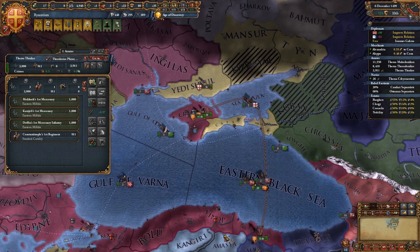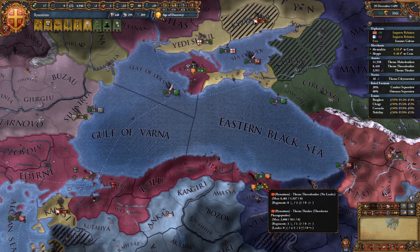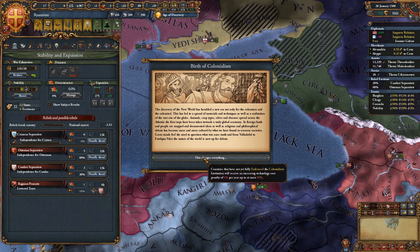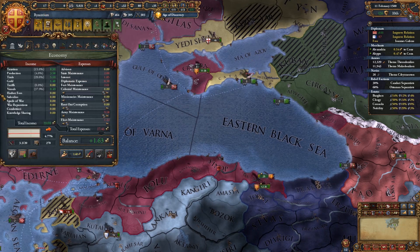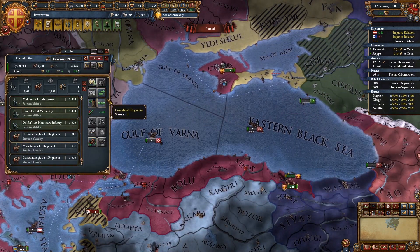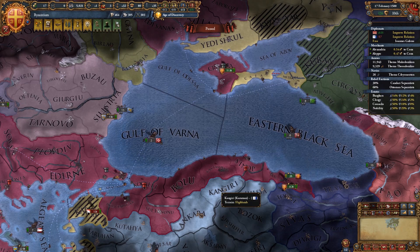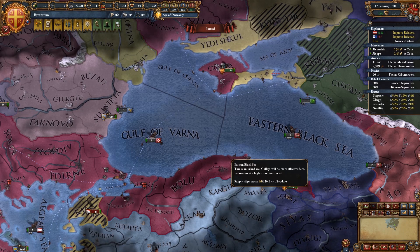We can gain national unrest reduction but still lose a little bit of money. Let's see if this has calmed down. Be nice to have more of our forces over here, but we'll take what we can get. I'm guessing our army maintenance is starting to go really high. What we're going to do is get rid of — as we're recovering more manpower — some of these excess troops that we have.